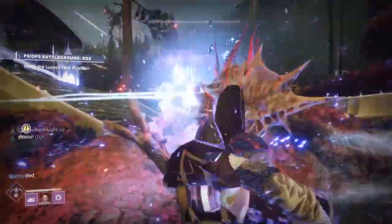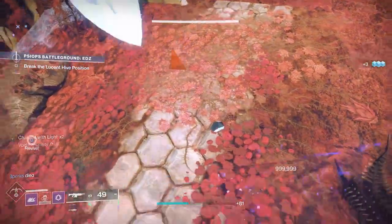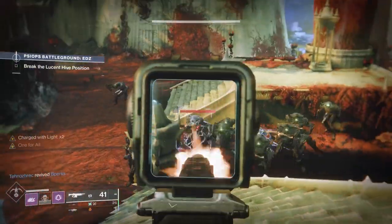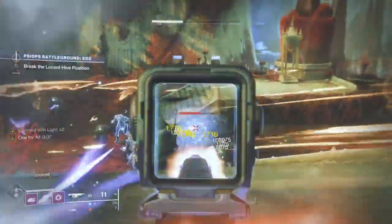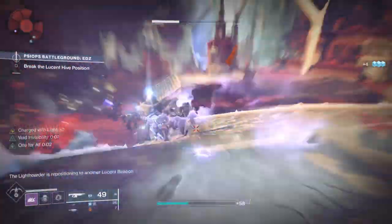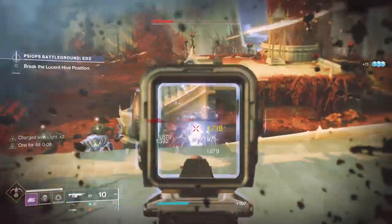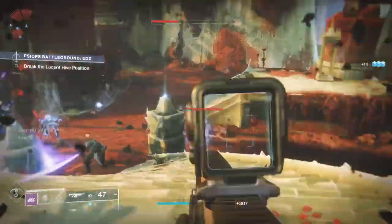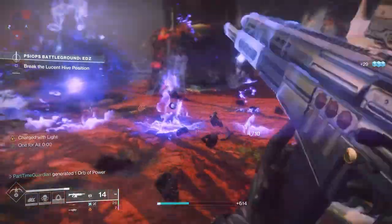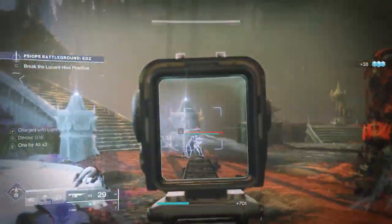This gives you a ton of flexibility, because sometimes in GMs you're trying to be defensive, and sometimes you're trying to burn down bosses or majors really quickly so you can advance. Weapons for this can be really, really flexible, because with GMs, sometimes you're going to need barrier, overload, or unstoppable. What I'm going to use primarily on my kinetic slot is something that supports overload — which this season is auto rifles and SMGs. In this case I'm using a Duty Bound, and I'm going to pair that with my Kinetic Siphon to get orbs on a frequent basis, using it as my add clear weapon.